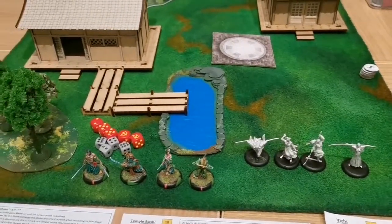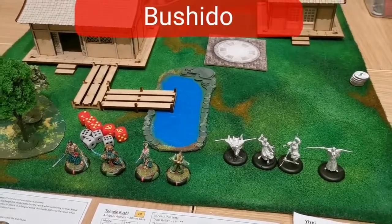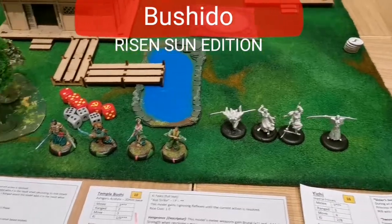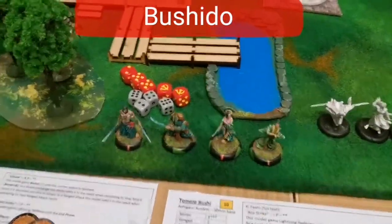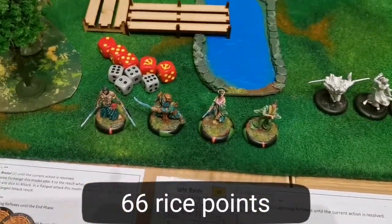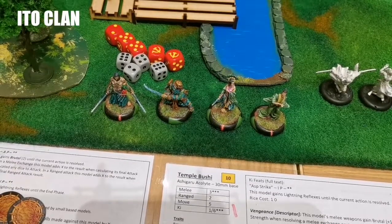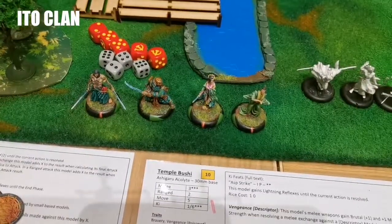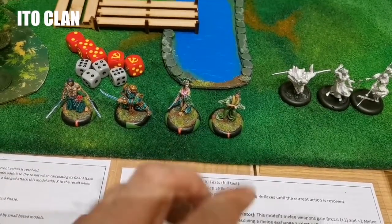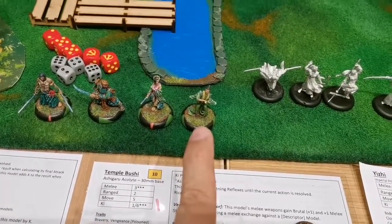Hello everybody, this is John from WarGP and we are here to make a battle report for Bushido Miniature Game. It is my Ito clan versus Irwin's Prefecture slash Ronin team. I have four guys versus four — about 66 rice. I have Itsunagi, my main guy at 25 rice, a melee fighter, with my armored samurai Masunagi. I also have a Shugenja called Shasai — she casts poison spells — that is Sakura, and my regular dude, the Temple Bushi.